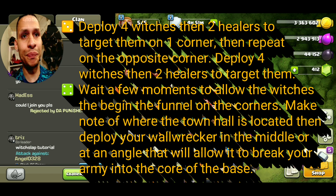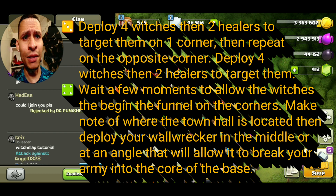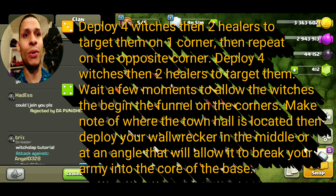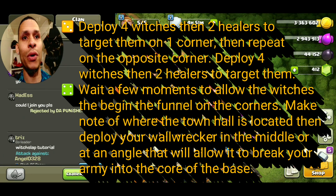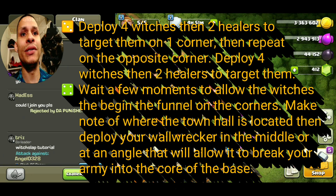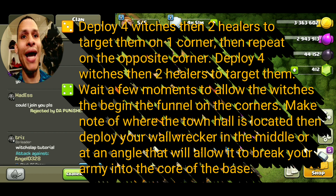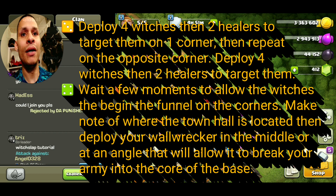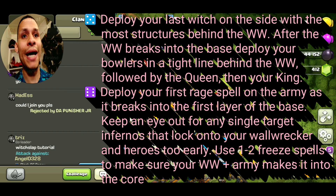Number three: deploy four witches and two healers to target one corner, then repeat on the opposite corner — four witches then two healers on the other side. Number four: wait a few moments to allow the witches to begin the funnel on the corners, then note where the town hall is located, and deploy your wall wrecker in the middle or at an angle that will break your army into the core of the base.